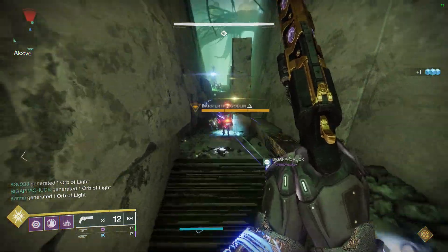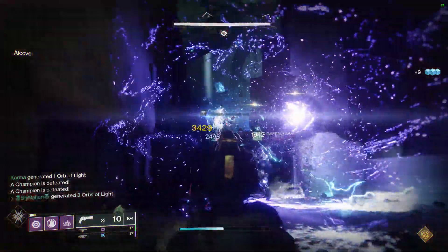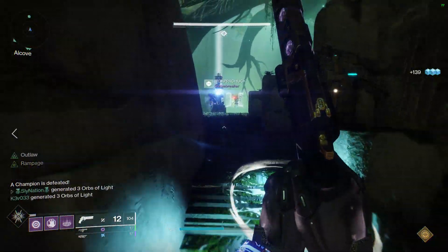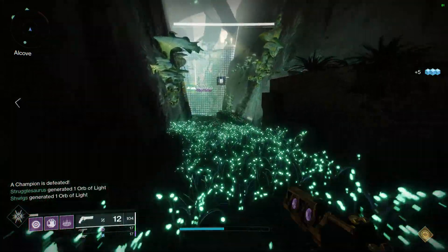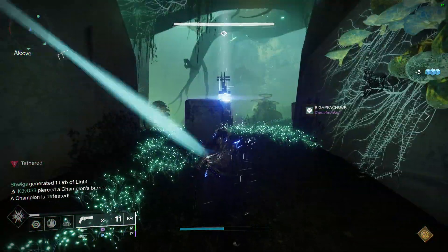Once you make it past the first secret chest and the jumping puzzle, you're going to want to head into the Underbrush. Now if you're doing this challenge and you're watching this video, then you no doubt know how to do the regular encounter. The idea here is pretty simple: every time you tether to gain the enlightenment buff, you have to tether your entire team at once. That doesn't mean all six of you go to one totem.